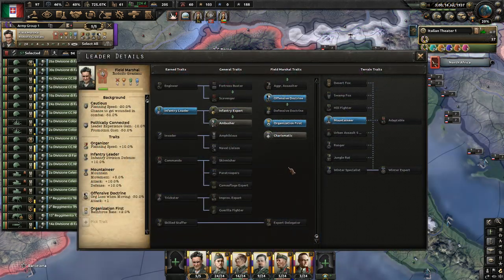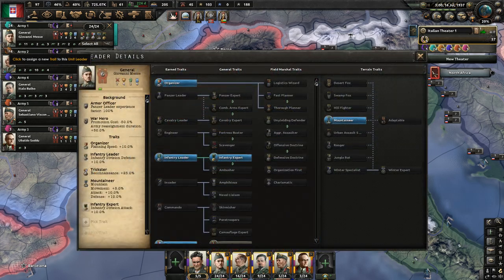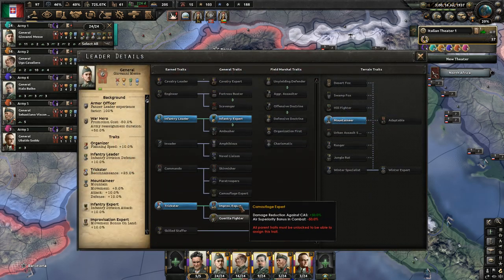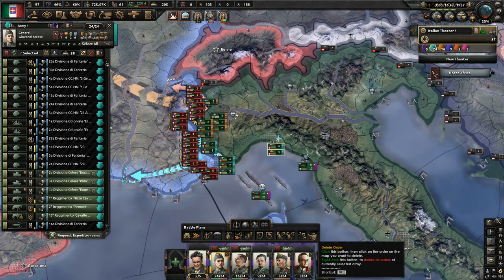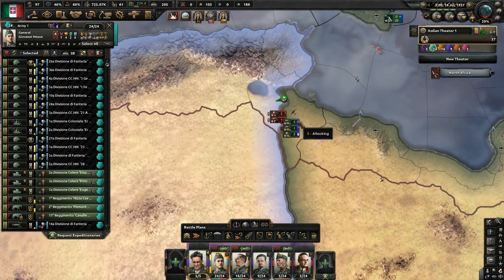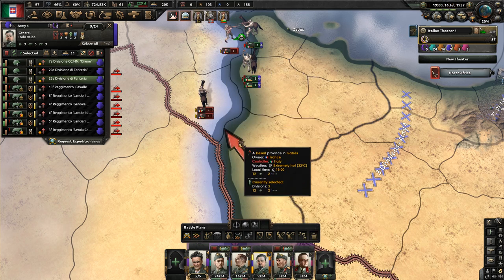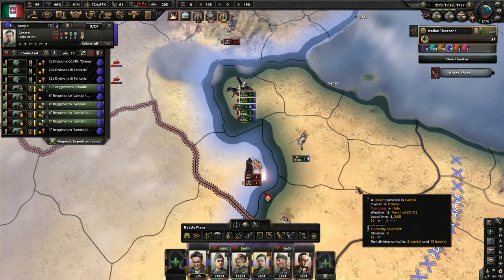Let's do Charismatic and increase the recovery rate of our divisions at 10%. Improv Expert. Let's see what Cavalero got — Infantry Expert, perfect. And let's give Messe Gorilla Fighter. So we're going to turn on their orders and these guys are going to be free. This is getting a little challenging to make encirclements here, just because they're getting beaten back so quickly.